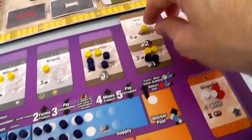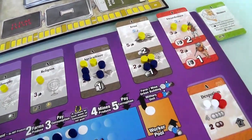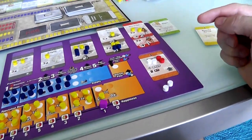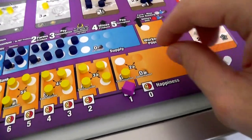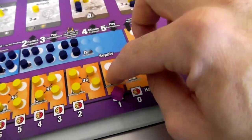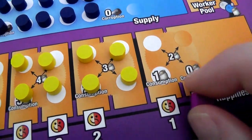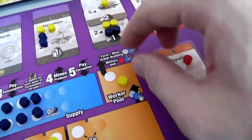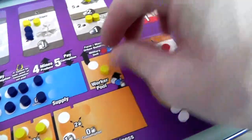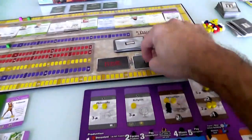Her second action: she plays the efficiency upgrade card, which lets her upgrade a farm, mine, or building and pay two less. She's going to upgrade a bronze mine to iron - normally the upgrade costs three, but with efficiency it only costs her one. Now she will generate one iron and two bronze at the end of the turn. She can't afford to upgrade anything else, but has two actions left. She spends one action and two food to increase her population. She's crossed the line and people will start consuming food, but they're happy enough so no unhappiness issue.